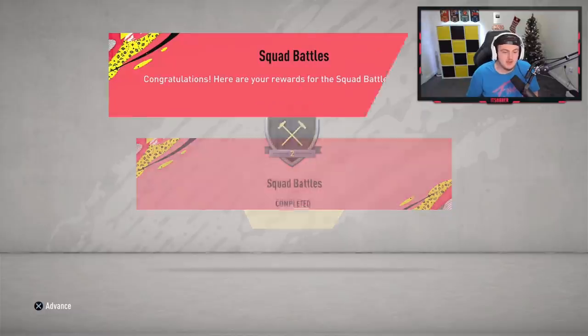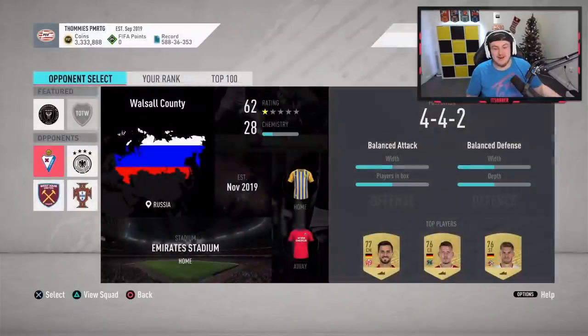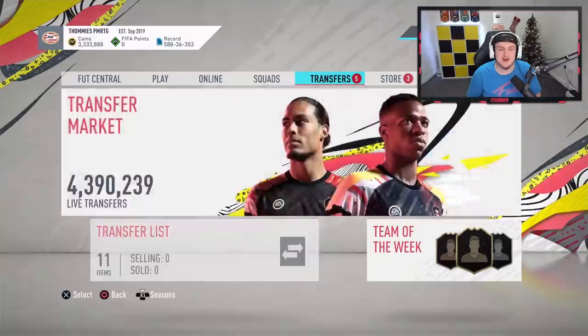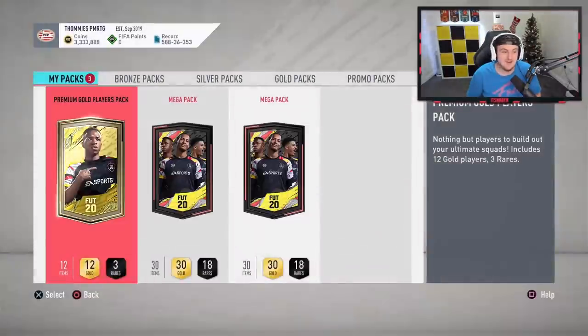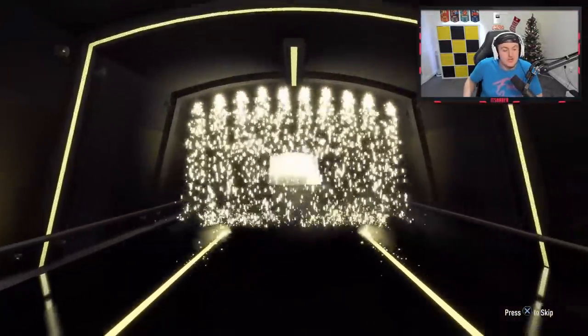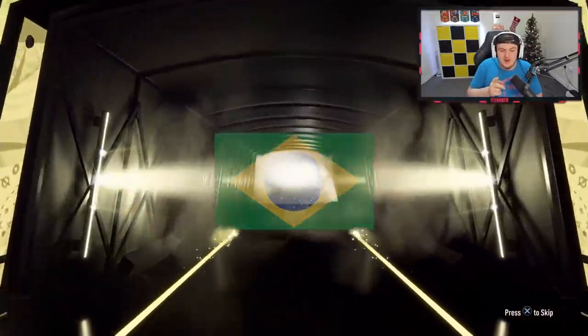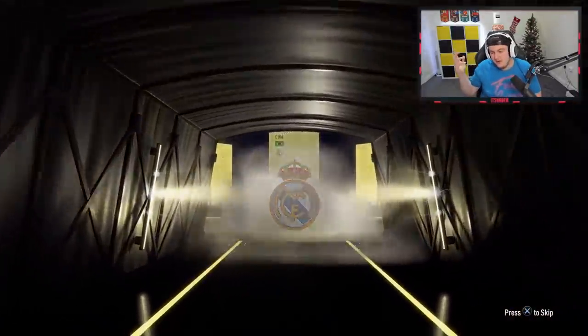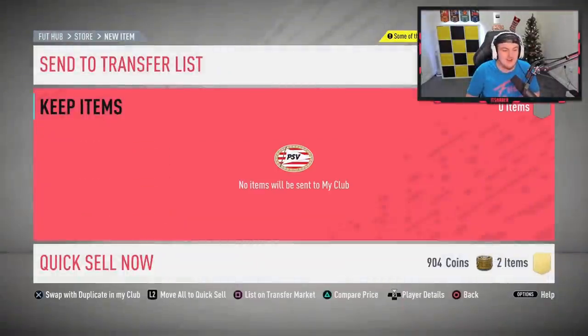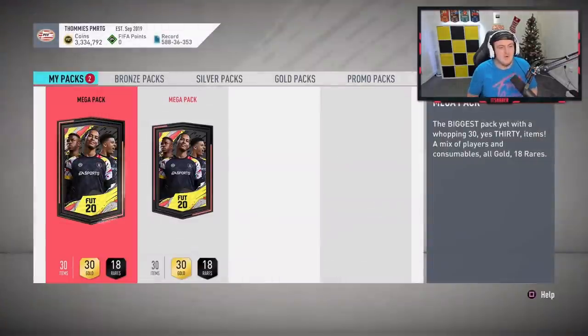Now it's time for Thomas' rewards — we couldn't open Thomas' last week because my connection wasn't good enough. He's got Elite 2 squad battles, and Thomas has 3.3 million coins. Let's have a look at his team — his team is actually good. I don't know if there are many players that can improve his team. We'll see if we can get him something good. It's going to start with at least a board — oh, it's a walkout! We changed the light colour again and got another walkout — it's going to be Casemiro!